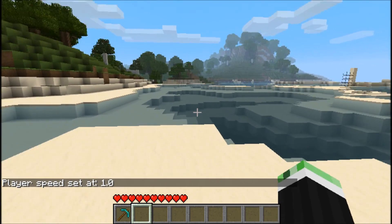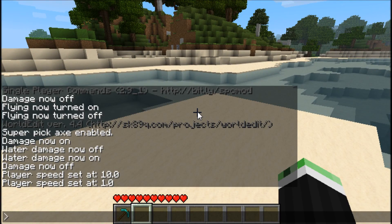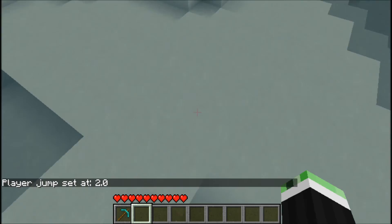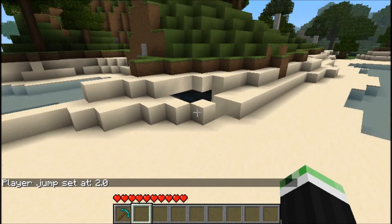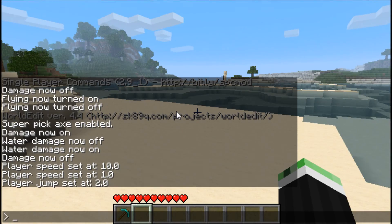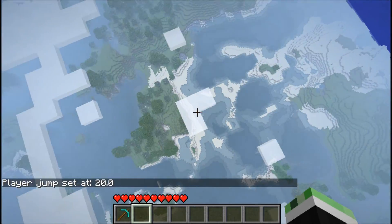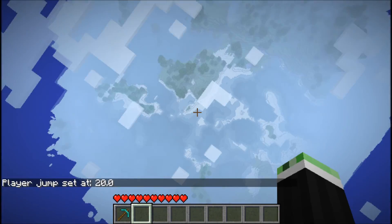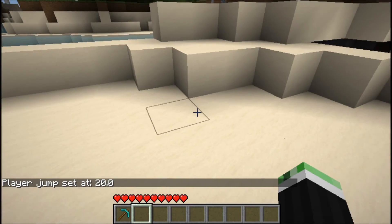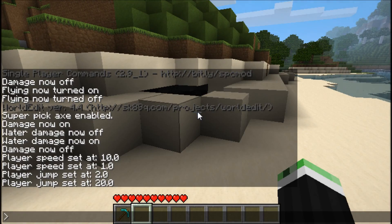If you can set speed, you can also set jump. Just type set jump 2 — now you can jump a lot higher. Or just set jump 20 and if I'm right, fall damage will turn off automatically. Then set jump 1 to return to default.